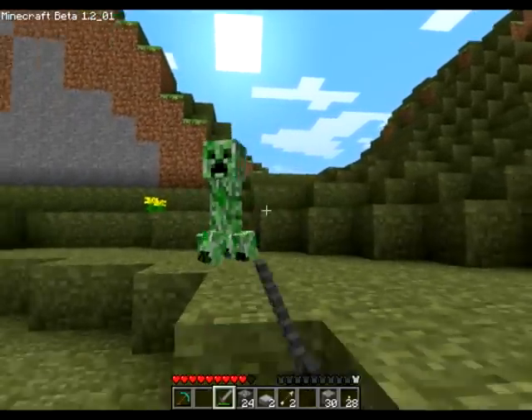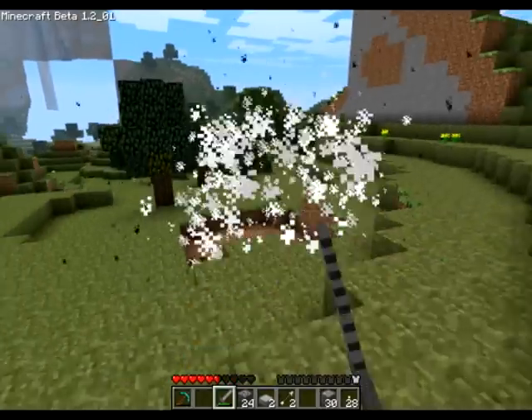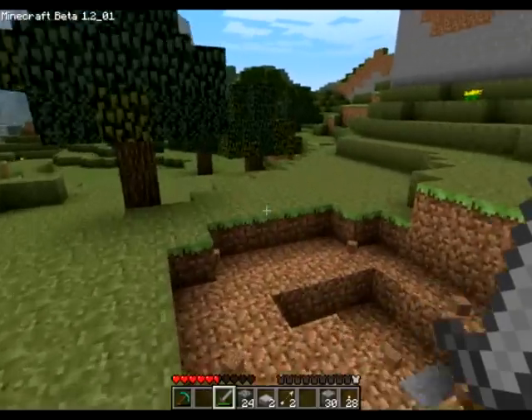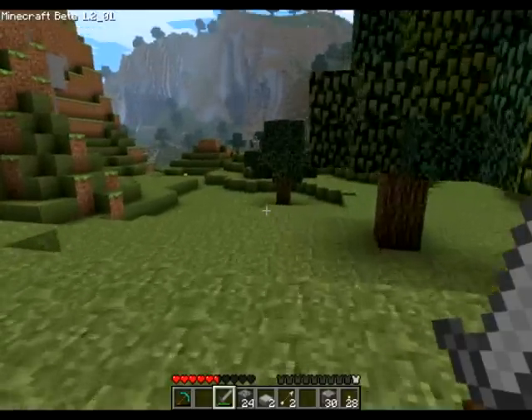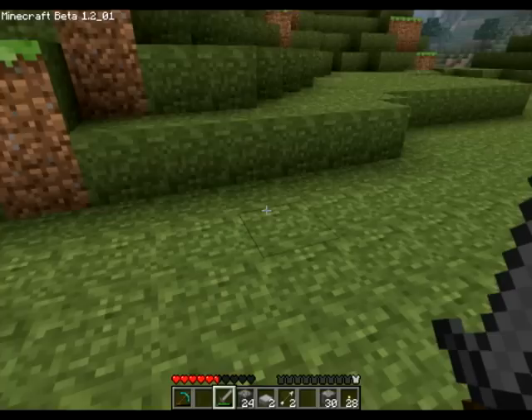But just look at the grass. Once this becomes grass, the side will become grass to match it. And when you're looking at them, they also create shadows — soft shadows, like this.